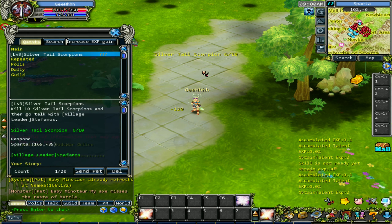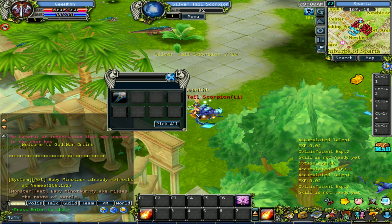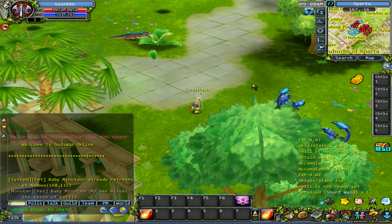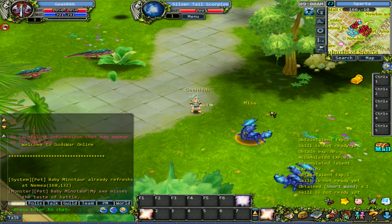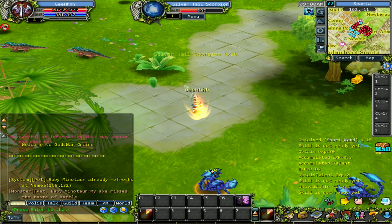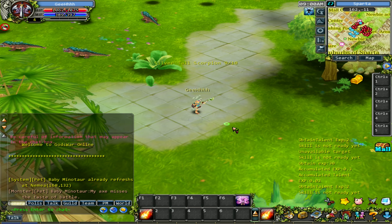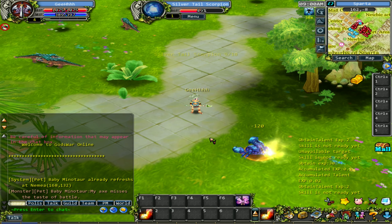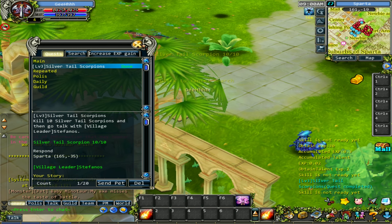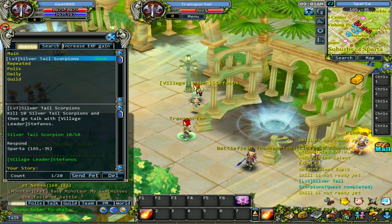Four more to hunt. Something's glimmering over there - pick all. It's a short wand but it's for priest. Let's finish up the quest. I'm missing a lot. We need to finish the quest - I don't like the cooldown, we need another skill. One more scorpion and we're done. Let's turn it over - village leader Stefanos. I accidentally pressed the transporter.